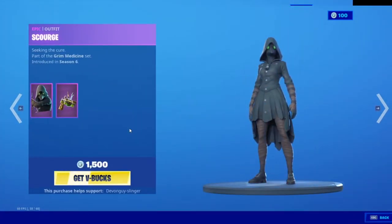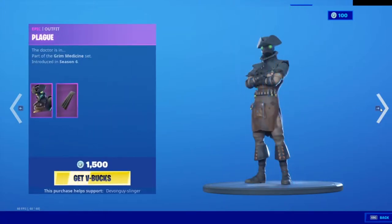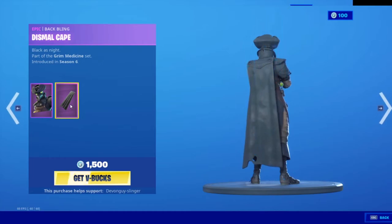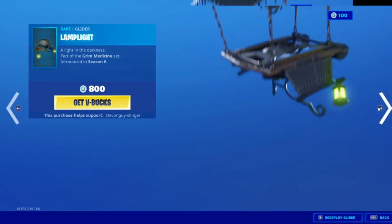So we have Scorch. Scorch does come with Canem back bling. We also have Plague. Plague does also come with a back bling — this is Dismal Cape. We have the Herald's Wand and the Lamp Light Slider.